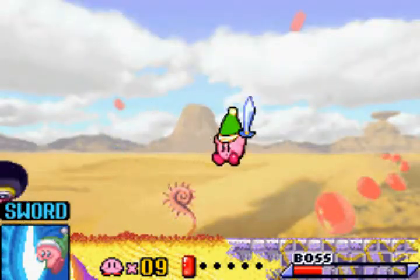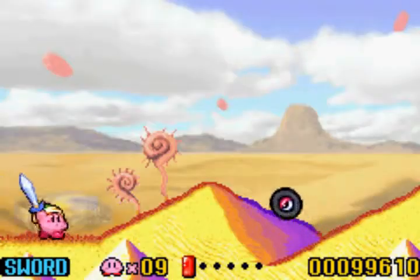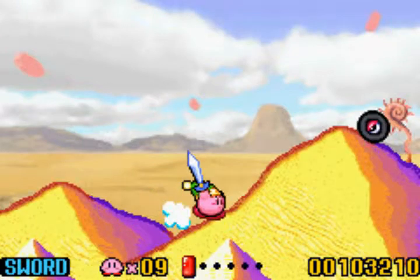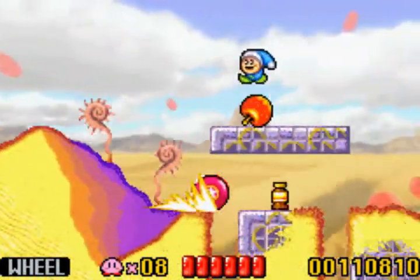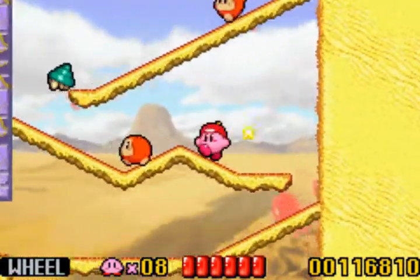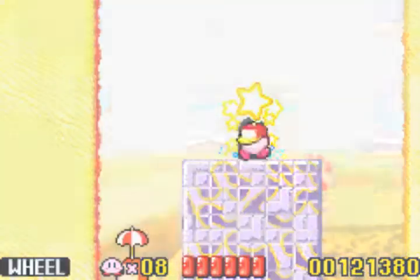This wheelie guy — I hate this guy, and so should you. But not if you're me, because you get him in one hit by sucking him up. My emulator froze for like a second — it deselected or something. But at least I can show off Wheel. Basically you go really, really fast as a wheel. You'll stop going into wheel form after you've bumped into a wall, but at least it gets you up these ramps and makes it really easy to speedrun.